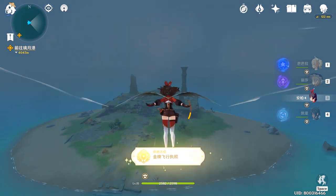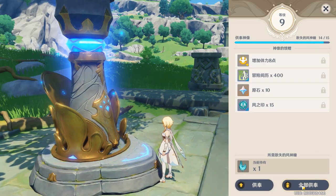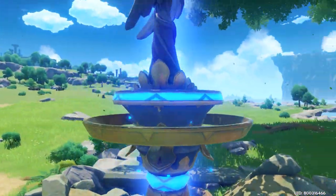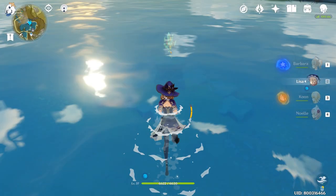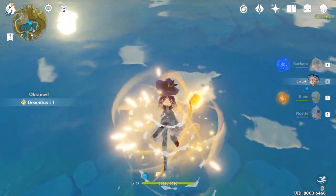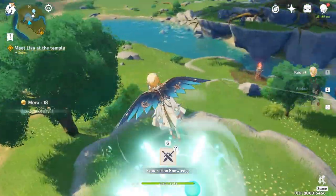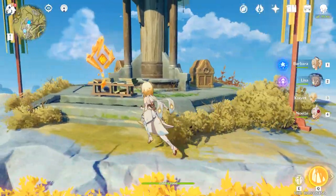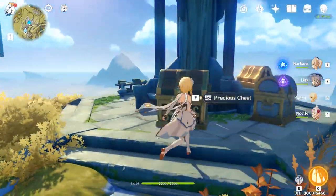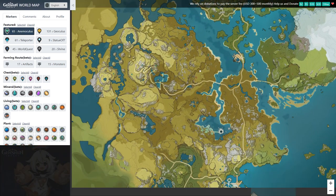Your stamina decides how far you can run, how far you can swim, and how high you can climb. To increase your stamina gauge, you have to offer Anemoculi or Geoculi to the Statues of Seven. These essences are scattered around the land of Teyvat. If you miss any of them, you probably won't be able to cap your stamina gauge, which means your exploration and experience will be affected. So it is very important to keep track of your progress and collect these essences in a systematic way. I've included two very nice websites to help you with the collection — the links are in the description below, totally free. One is in English and another is in Mandarin.